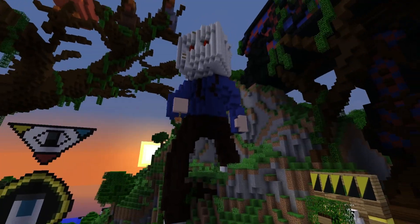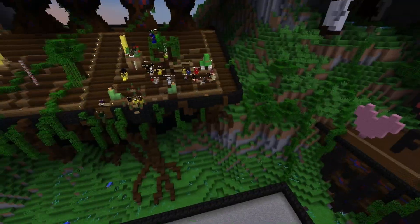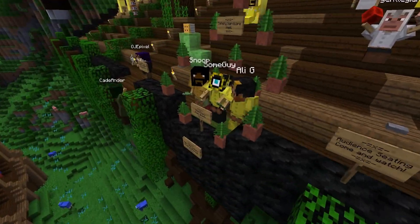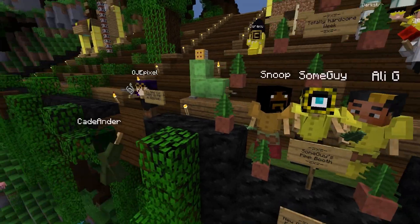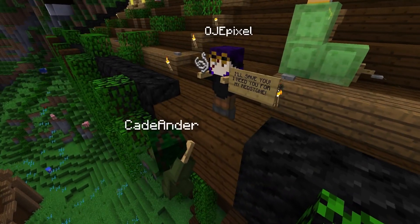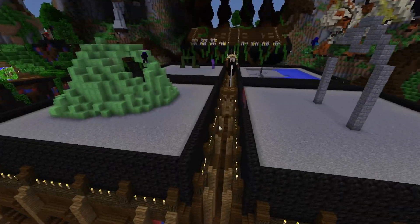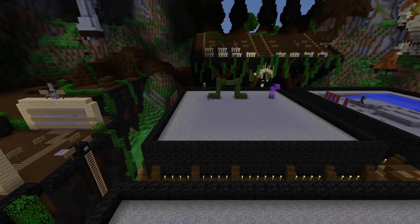Evans is really very far gone — it's quite worrying. I don't want to say that I could totally see this happening, but I could totally see this happening. Snoop and Ali G. Totally hardcore week. I'll save you — I need you for my redstone. This dramatic rendition of Cade and OJ is really getting quite special. I mean, Quick Build is special.